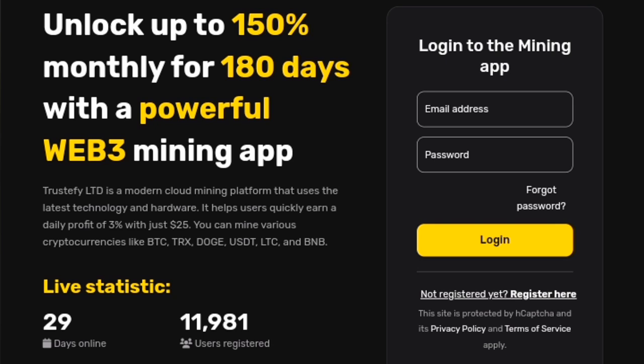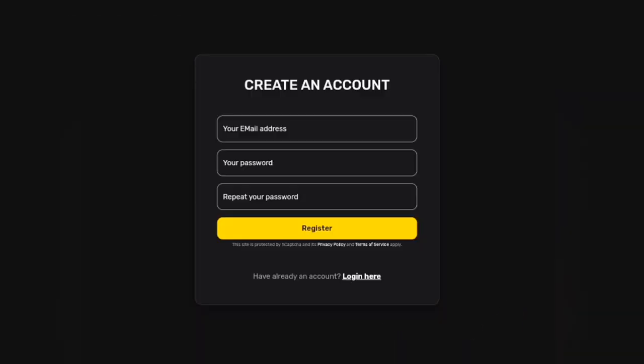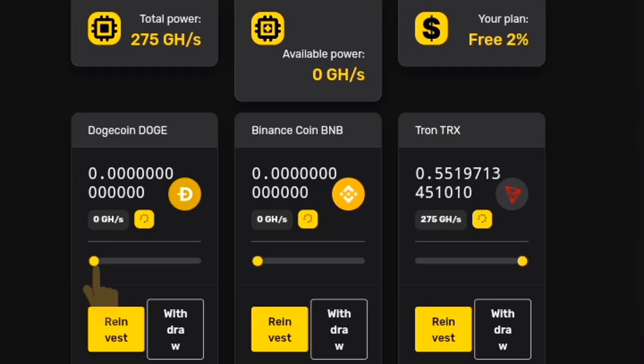How to register an account on Trustify: To create an account, go to the home page and click the Register Here button. Fill out the form by entering your information in the blank spaces, including your email address and password, then click the Register button. After registering, you can start mining the currency you want by distributing the energy in your personal account to the currency.